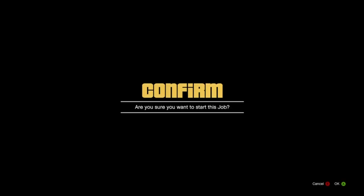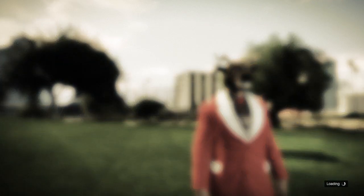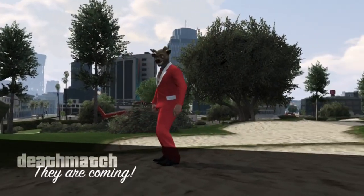In the description of the video there's going to be a link to a game mode, and all you're going to have to do is go download the game mode and it'll be added to your jobs. You go to host job, bookmark jobs, and it's under deathmatch.